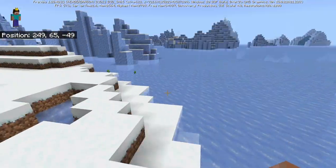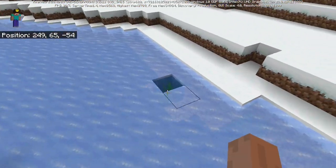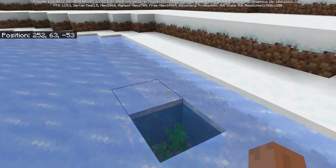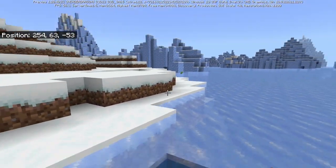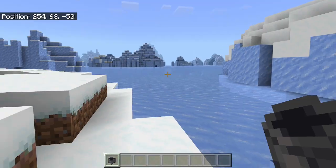1.20.30 came with one of the most annoying bugs — the ruffling and splashing sounds — but now as of today's beta that should no longer be an issue, and the sounds should now be balanced once again.